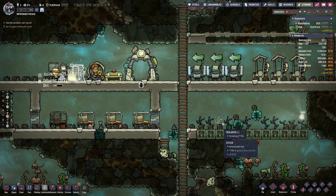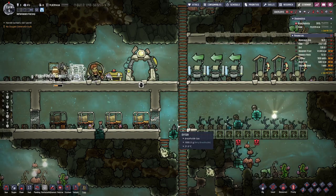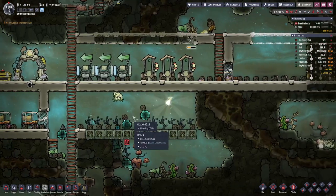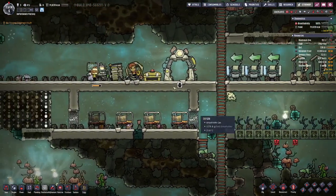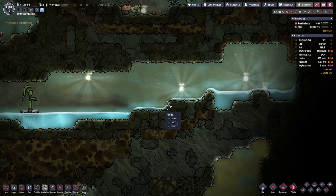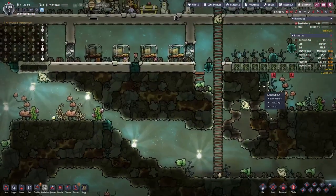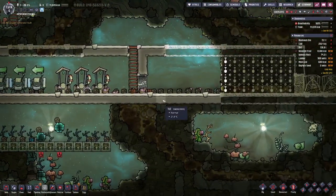Hello boys and girls, my name is Hotzersteel and welcome back to season 4 episode 2 of Oxygen Not Included, here in the unfortunate factory on Verdante. We managed to get quite a bit done in the first episode already. We have our toilets, a bit of a farm going on, sleeping quarters, a tiny bit of water down here, and more up here. So we are actually progressing in the research.